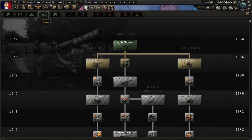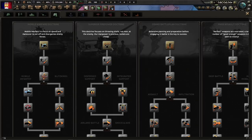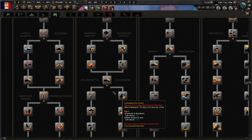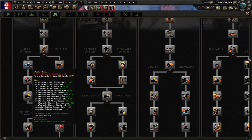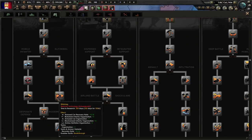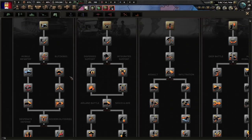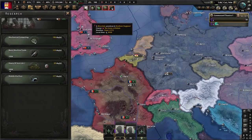The second question becomes which superior firepower doctrine I want. There's some good stuff further down, but it's going to take a while to get to. Mechanized offensive is nice, but it might be more worth it to come over to Blitzkrieg, because that breakthrough bonus is extremely good. Let's try that.